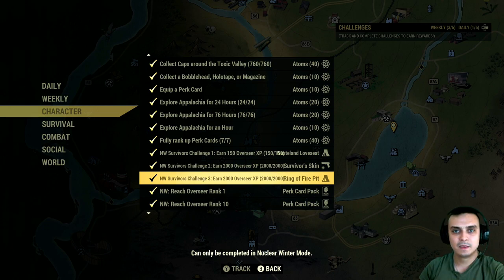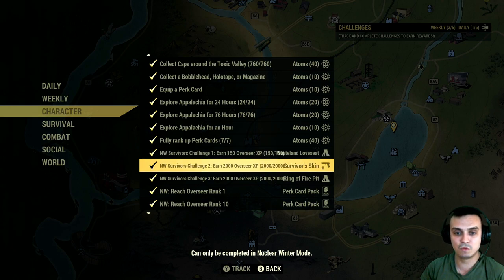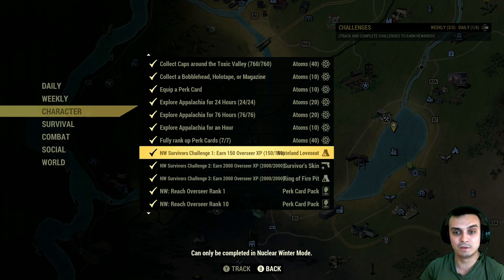It is the 11th of June 2020, so it starts from the 21st of May and ends on the 11th of June. Keep in mind you still need to complete the first and second challenges before you get to this one. If you've already done the first two, you'll need to acquire 2000 Overseer XP to get the Ring of Fire Pit. If you haven't participated at all, you need to do all the challenges — in total that's 4150 XP. Better start grinding now.